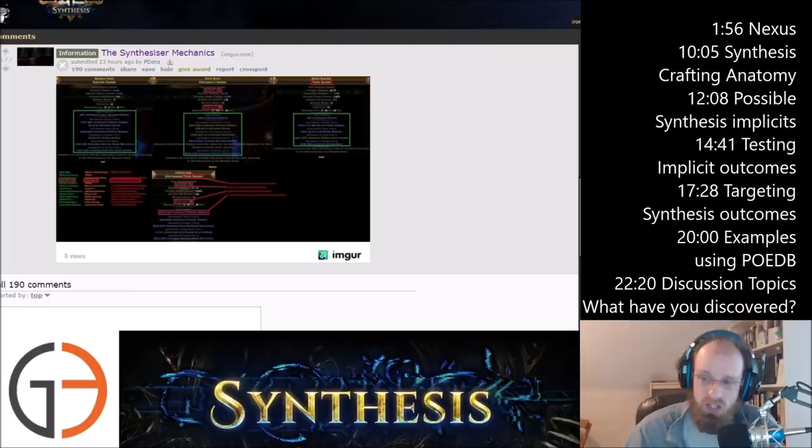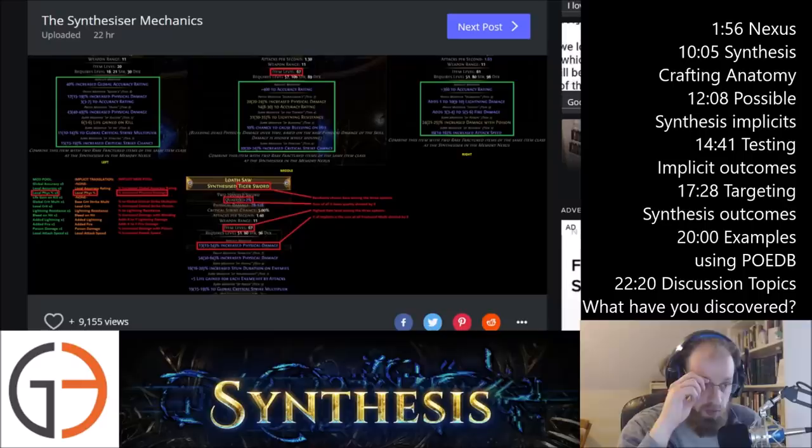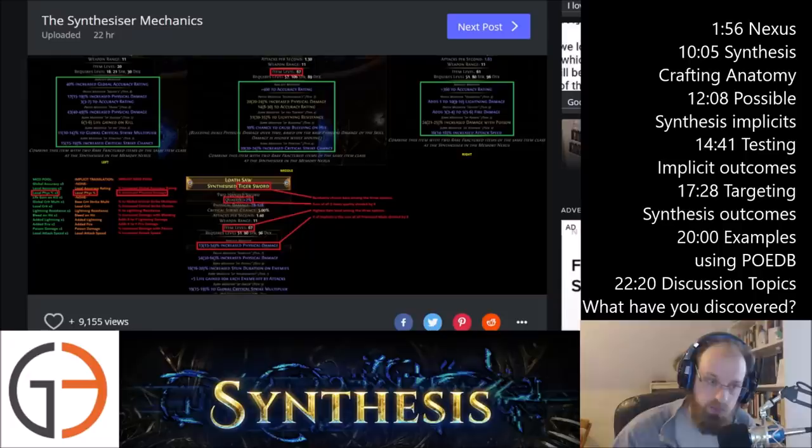This is a little bit of what the image looks like — it talks about the process of going through three different items. It's confused a lot of us in guild, on Discord, and on the G3 YouTube community. So here's some of what we've discovered. First off, synthesized items are items that are spit out of the synthesizer. Fractured items are the items that you put in that have got the locked prefixes or suffixes. A synthesized item has got an implicit as it comes out; a fractured item is an item with prefixes and suffixes that you put in — input versus output.